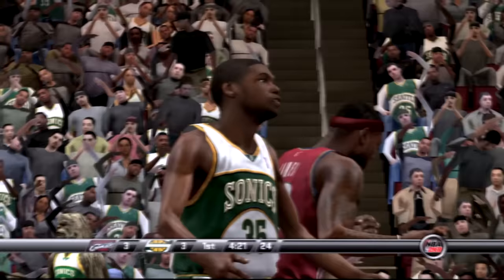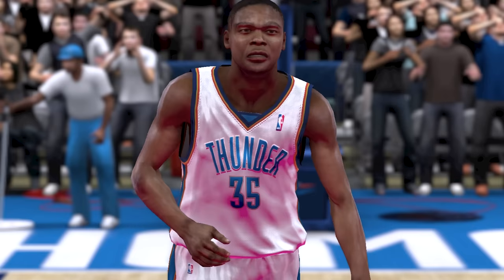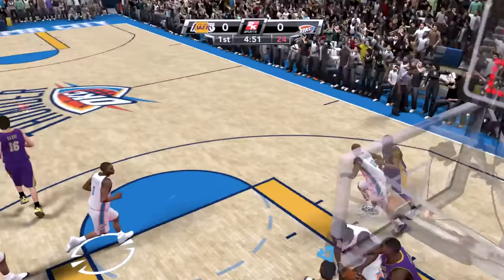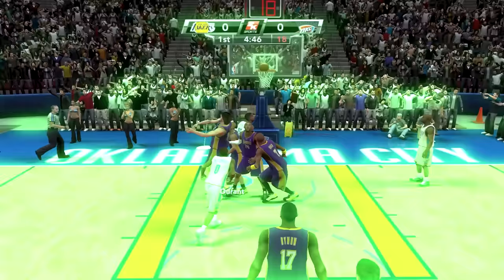Next up, we have NBA 2K9, and Kevin Durant is at 83 overall. This is the year the Seattle Supersonics relocated to the OKC Thunder. Derek Fisher goes up for the three and misses. Passed out to KD all the way — can we get a dunk? And KD with the layup. I will take it.